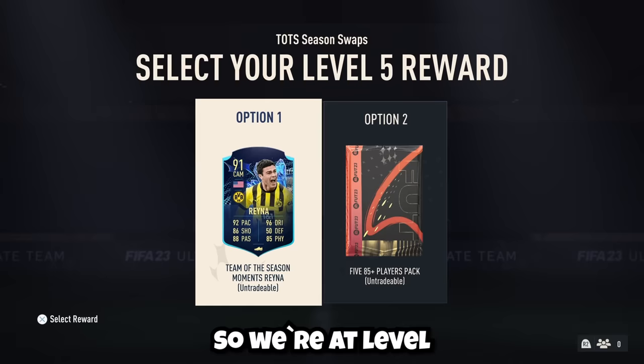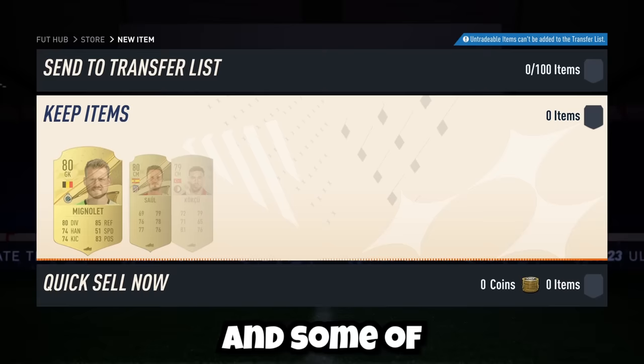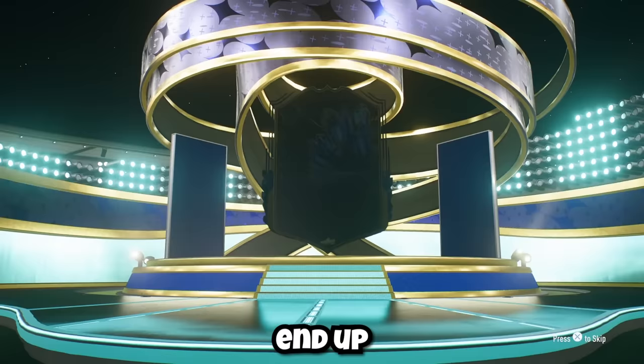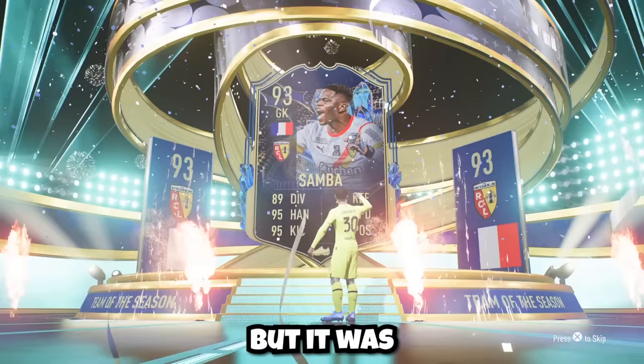So we're at level 5, and remember we were building a League 1 team, which means Raina is of no use to us, so we're going to go ahead and take this pack. I opened all of the smaller packs that we had, and some of these packs were decent, but we were now down to our final 2 good packs. We have an 8 League 1 Players Pack, and there aren't that many rares in the League 1, so we have a good chance of getting a Team of the Season — which we do end up getting. We packed the goalkeeper. He's from the League 1, so we can use him in our team, but he's probably the worst Team of the Season that we could pack.